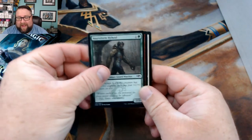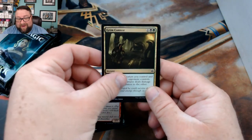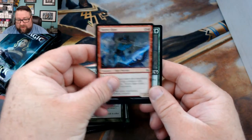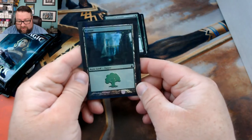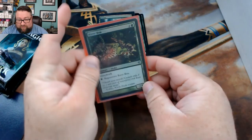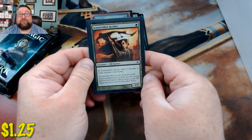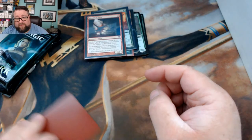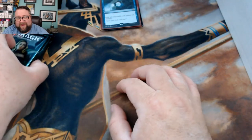From the build-a-pack box, Adam got: a sort of form hybrid, Rush of Blood, Elite Scale Guard, Grim Initiate, Grim Contest, Band Together, Gift of the Gargantuan, Withstand Death, Turret Ogre, and Greenwood Sentinel. His foil basic is an original Return to Ravnica forest - nice! His random foil is a River Boa from Zendikar. His uncommon is Scattershot Archer, and his two rares are Blood Hall Ooze and Summary Dismissal.